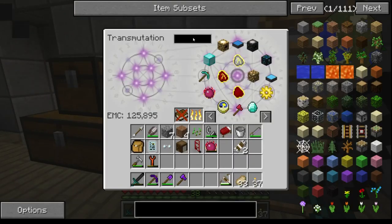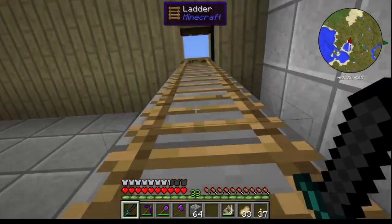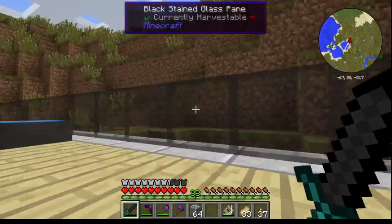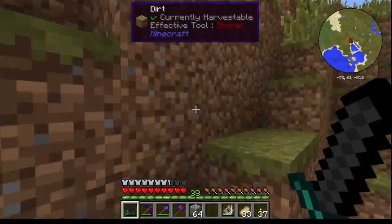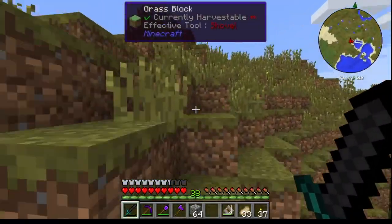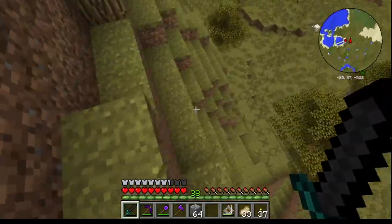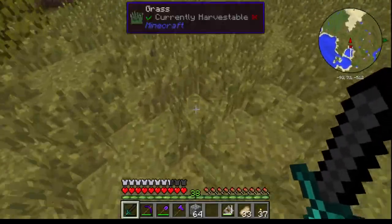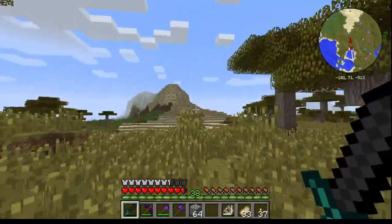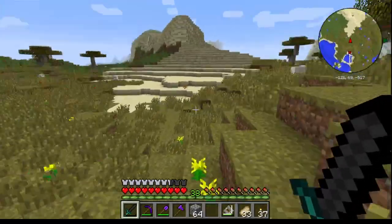I need a stack of cobble. I need to go out and spend the night outside because I need to bait an enderman — I need an ender pearl. I only need the one because I've got Equivalence Exchange, so we can just use that to our advantage.